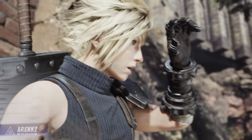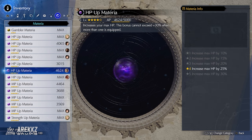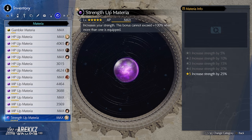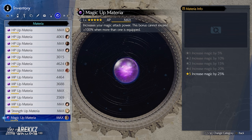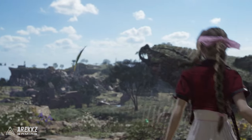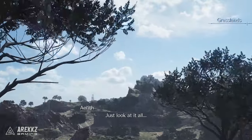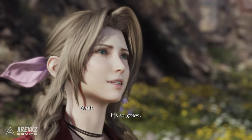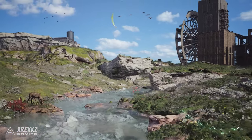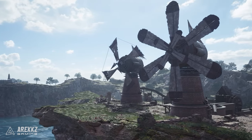Some of the most extremely useful materia like magnify, elemental, HP strength, magic up and more require a ton of AP to level up, but make a massive difference in the hardest fights in the VR missions and hard mode, so you will want to do some farming. This can take hours and hours normally, but we have several ways to dramatically increase how much XP and AP you gain, effectively making farming double, triple or even 6 times faster with just a few items and techniques.